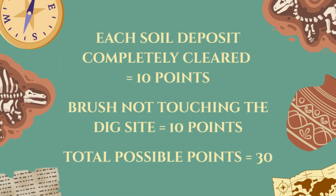You score 10 points for each soil deposit that is completely cleared and touching the mat at the end of the match, and another 10 points if the brush is no longer touching the dig site.